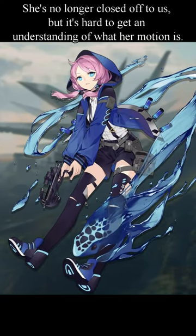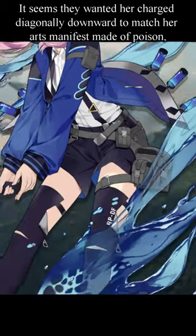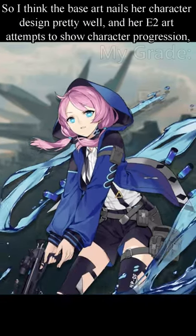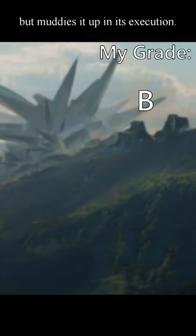Her pose goes through a weird change too. She's no longer closed off to us, but it's hard to get an understanding of what her motion is. It seems they wanted her charged diagonally downward to match her art's manifest made of poison, but with her legs straight and her arms down, plus her hood and hair billowing in different directions, it definitely feels off. I think the base art nails her character design pretty well, and her E2 art attempts to show character progression, but muddies it up in its execution.